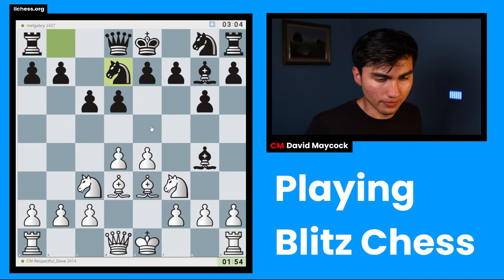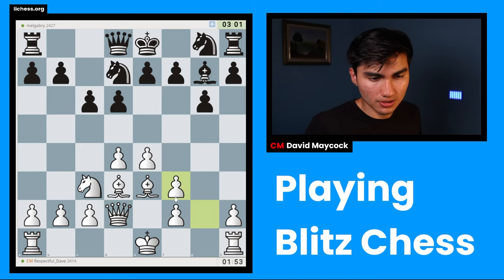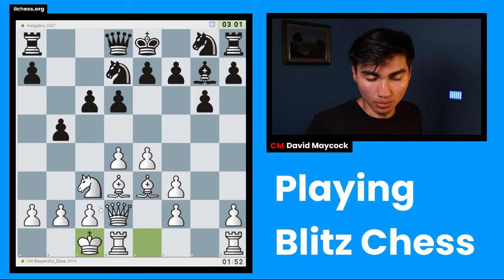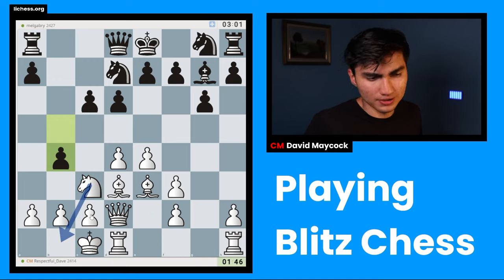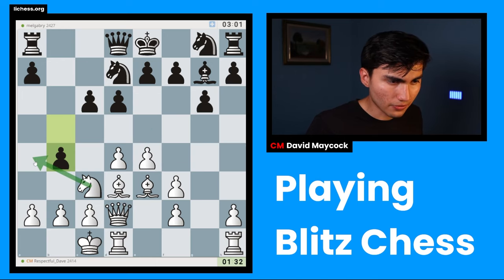I'm going for queen d2. I'm not worried that my pawn structure will be slightly damaged because it opens the g-file, which might be important if I want to launch a kingside attack. After b4, the question is where to move the knight. Knight b1 is out of the question — that looks passive and my knight wouldn't go anywhere. So it's either knight a4 or knight e2.